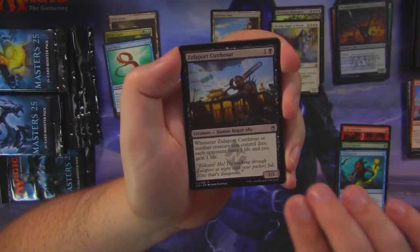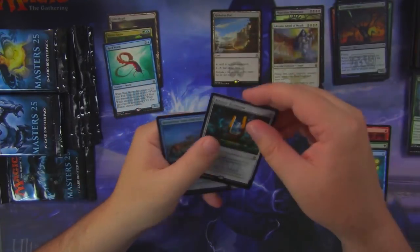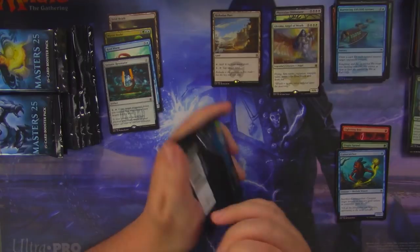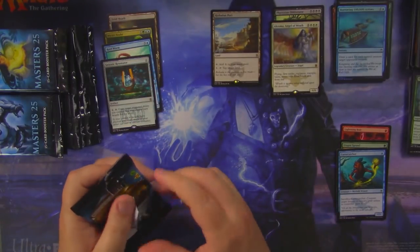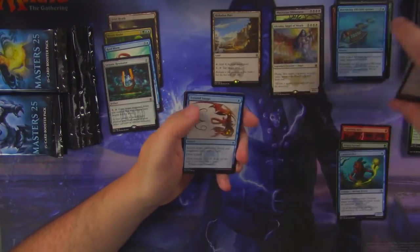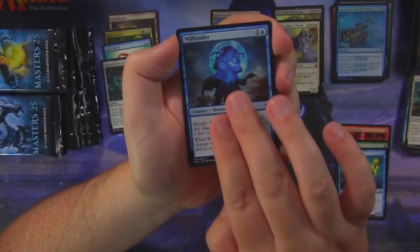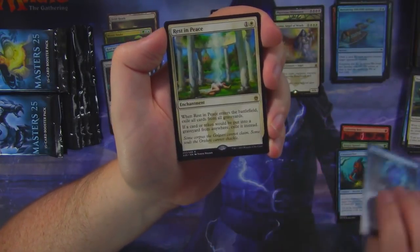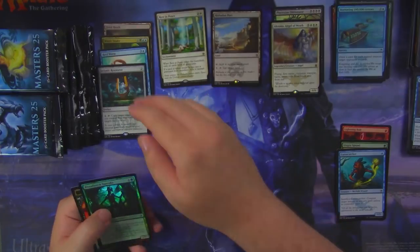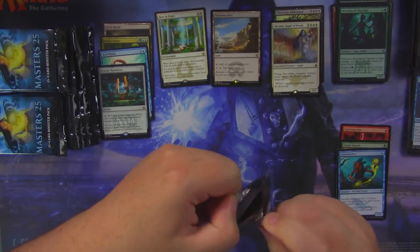Spike Shot Goblin, Zulaport Cutthroat, Iwomori of the Open Fist, and Astronic Resonator. Our foil is Borrowing 100,000 Arrows. Then: Twisted Image, Promise of Bunray, Will Bender, and Rest in Peace — not a bad little rare. And a foil Broodhatch Nantuko. Alright, we are one third of the way through this box.